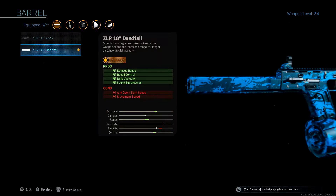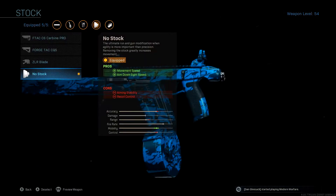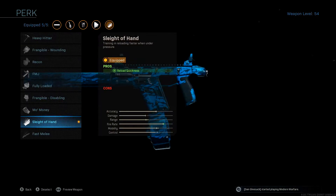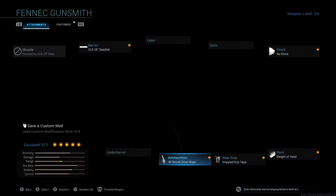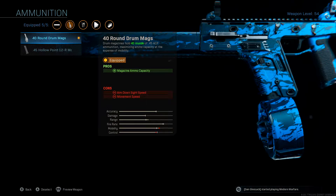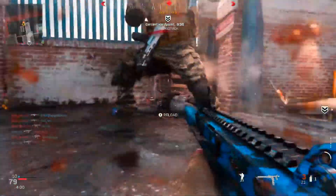The ZLR 18-inch Deadfall barrel is there to increase the damage ranges and has sound suppression, which are both great bonuses on this gun. The gun's ranges as it is are a bit pitiful, so this barrel does really help out in that department. The 40-round drum mags and Sleight of Hand weapon perk are really essential with this gun because it just spits out so many bullets with the high rate of fire.